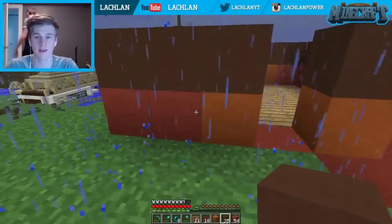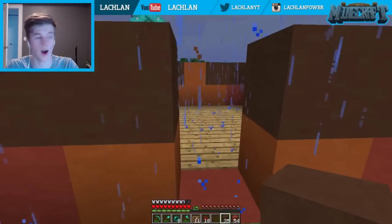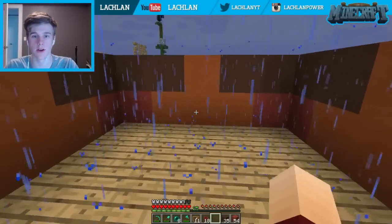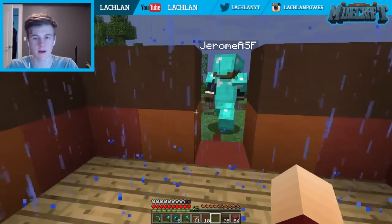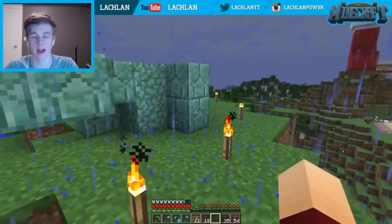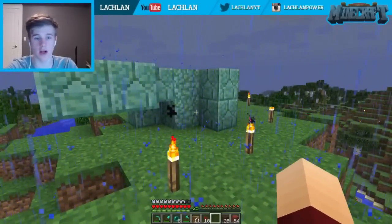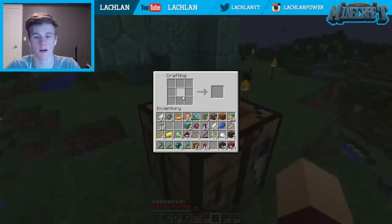Why are we making cookies? Why wouldn't we want cookies? All right Jerome, we need a door for this. We need iron doors though, because otherwise zombies will break it down. They're not going to break into a potion hut. Because we're going to be AFK making potions and trying to get lightning on the creepers. If lightning strikes one of those two creepers in the next five to ten minutes, we're also getting the camera.